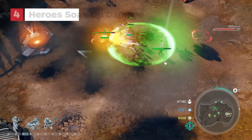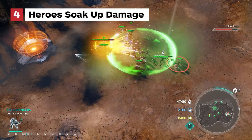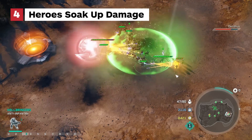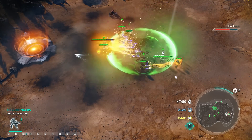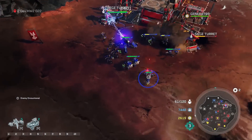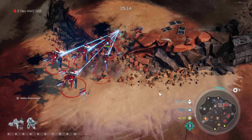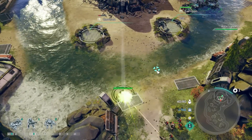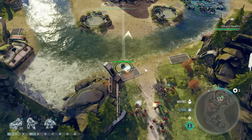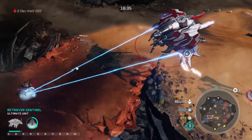Hero units are particularly hardy, and can withstand a level of punishment that would floor lesser troops. Don't be afraid to put them in the line of fire while your less robust specialized forces make a tactical retreat, or flank the enemy for a surprise attack. Most heroes also have some seriously cool combat options that can have even veteran commanders running for cover, and ensure that you'll live to fight another day.